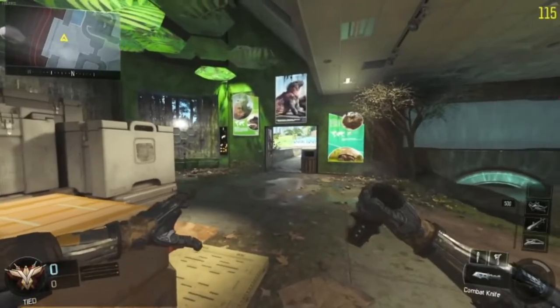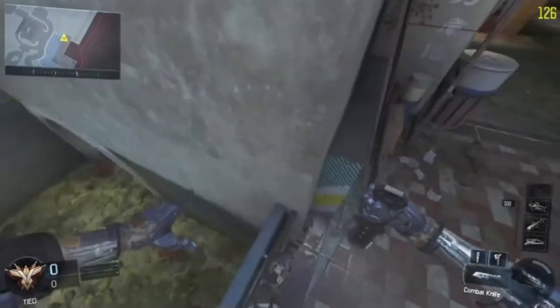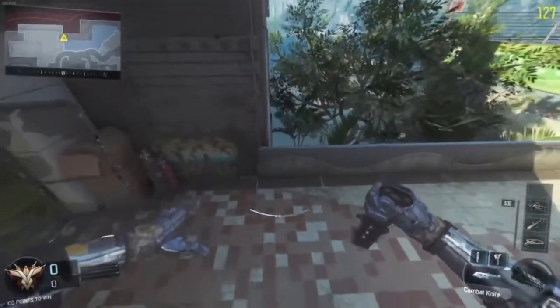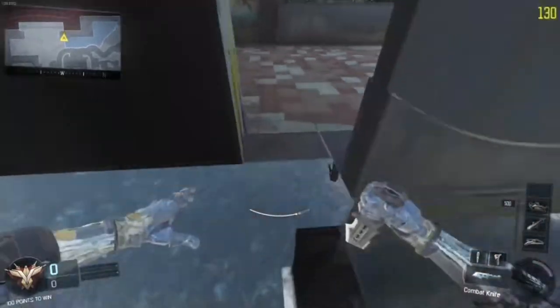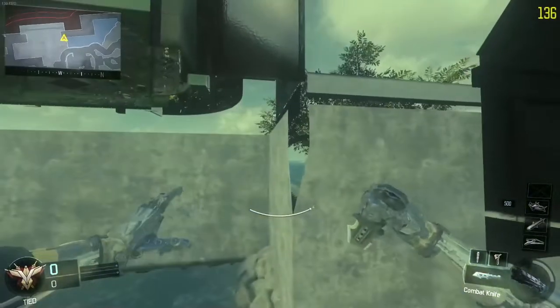Do you guys remember this glitch in Call of Duty Black Ops 3? For those who don't know, this glitch was called the Backwards Mantle, and it worked on pretty much every map in multiplayer, allowing you to glitch through multiple different walls and get really cool glitch spots.